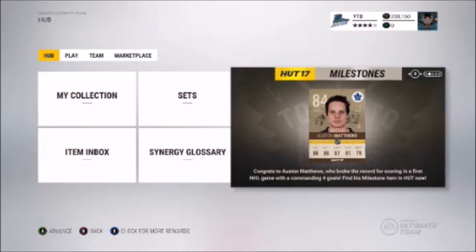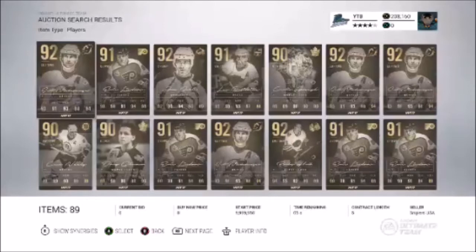Team of the Week is just for a week, Player of the Game is only for one day. It's usually just until the new cards come out. Legends cards are available in gold-based packs all year long.